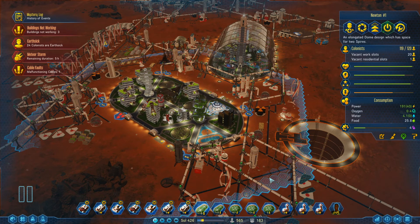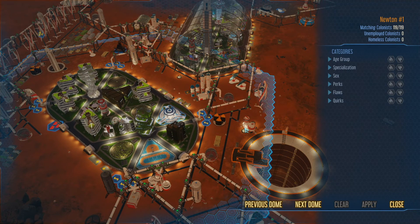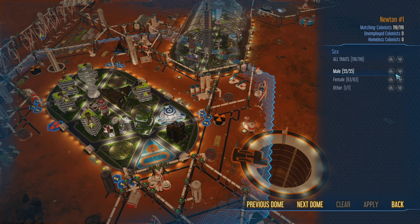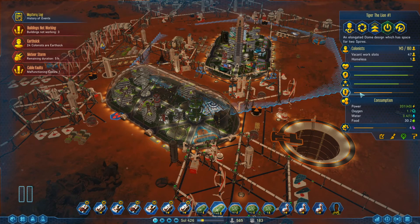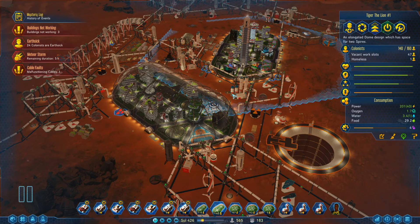I've loaded a saved game file so we can take a peek at something that might help you. What I did and learned by Sol 700 — we're on Sol 400 in this save — is that if you open up your dome filter and filter by traits, you can split people out. This is going to help your population. If I apply that here and then do the same thing over here in reverse, split it out.